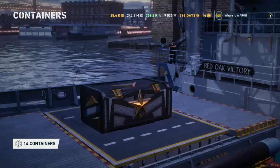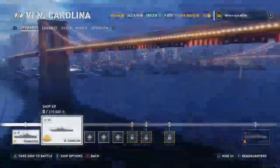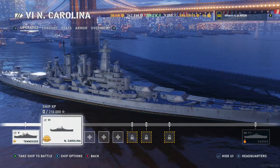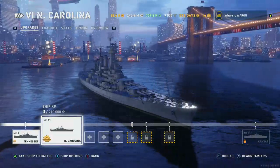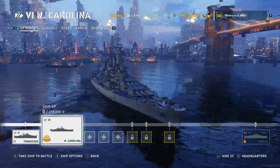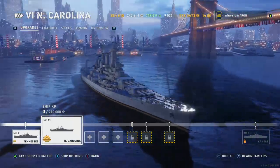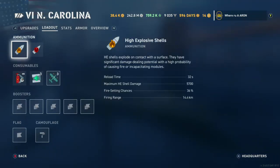There it is — yeah baby! Such a good-looking ship. That's why I do these videos. This is 50 crates, so we're about 36 in. We got the North Carolina! I'd say anywhere from 26 to 46 crates is what you're going to need if you want to get all the battleships and a decent chunk of supplies.